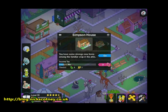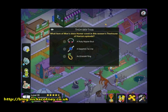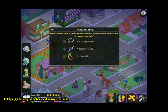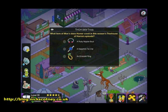You have some strange new items among the familiar crap in the attic. Press go, and then you get asked this little question: what item does Homer convert in this season's Treehouse of Horror episode?